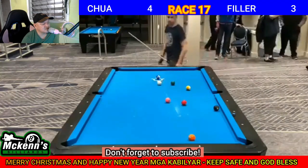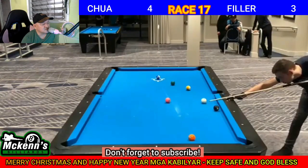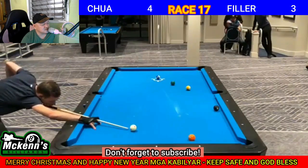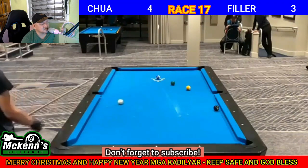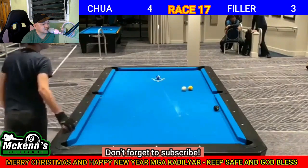Minalas — nag-scratch yung white ball. Stand shot yan mga kabilyar. For the pink 4. Stand shot din. Para sa orange 5. Pwede na i-draw shot ito. Draw shot papuntang green 6. Draw din. Tinira sa ilalim. Punch ng konti. Ang galing ni Joshua Filler mga kabilyar. Last 2 balls na. Follow lang ng konti. Stand shot. Tapos, for all na. Humabol si Joshua Filler, the killer ng Germany.